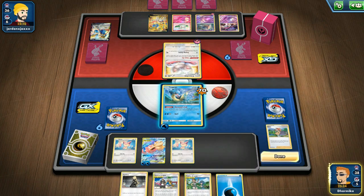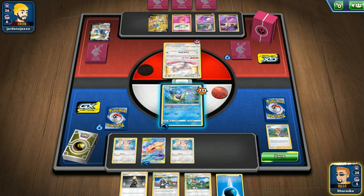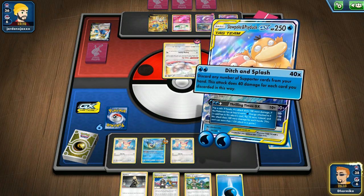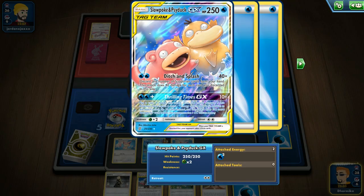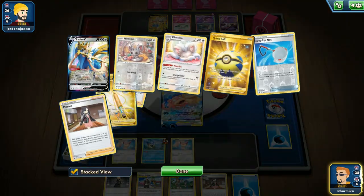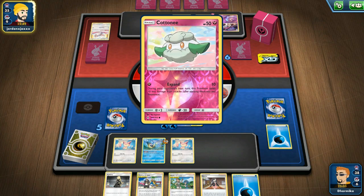I'm going to take some Water Energies and attach them. Let's try Thrilling Times — I don't want to kill the Lapras because I don't want them to get that Prize Card. We flipped a heads — lucky! Otherwise we would only do 10 damage. They're probably going to evolve the next turn and use their Malamar to charge their Whimsicott. Whimsicott's attack does 30 plus damage for each extra energy attached to their Whimsicott.